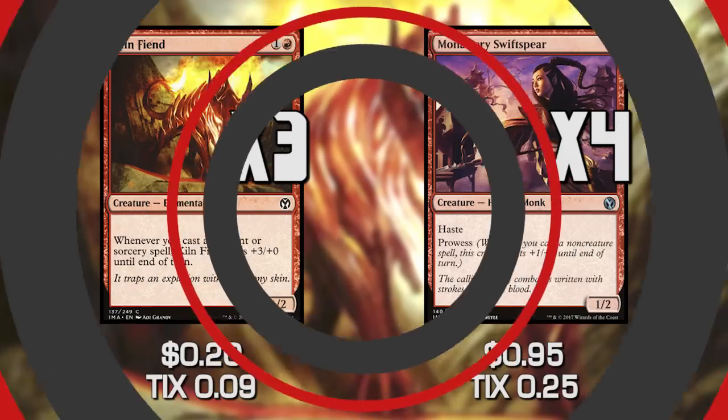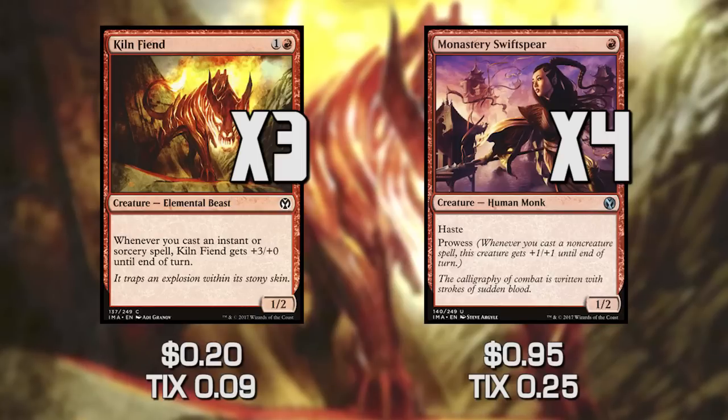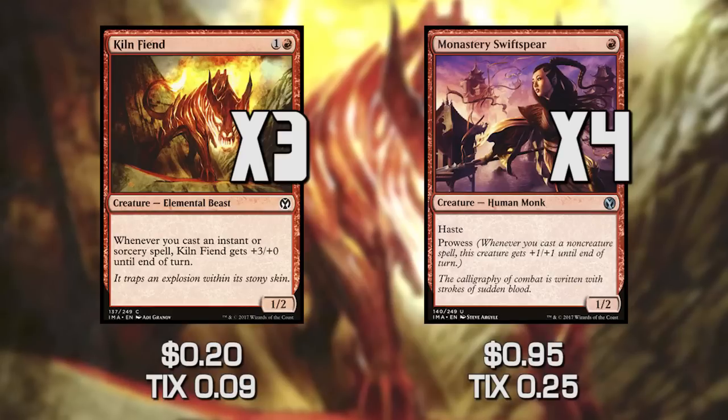Moving over to our creatures, we have Monastery Swiftspear and Kiln Fiend. Both of these are going to get much bigger as we play spells. We play Swiftspear, swing in, play a Lightning Bolt — if our opponent doesn't block, it gets bigger. They're extremely aggressive, especially in the early game. If we drop a Monastery Swiftspear on turn one and bolt our opponent on turn two, it's going to get bigger and get awesome.